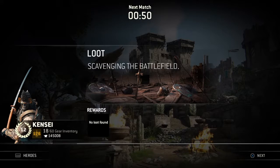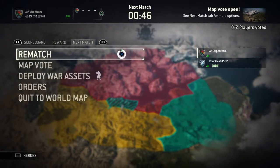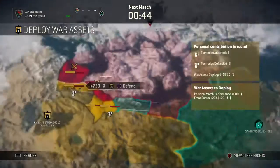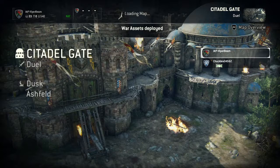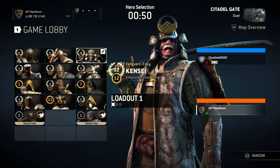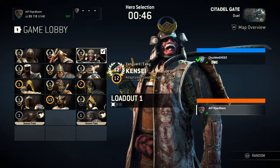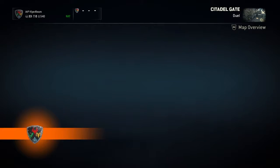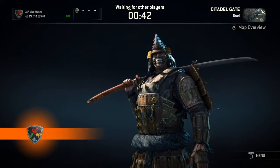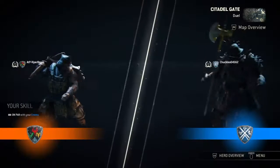Mortal Kombat 9 this didn't happen — you got rushed down all day long by Kabal and Cyrax and Shang Tsung. Those characters are so sick. If you're a Mortal Kombat player, how much would you like to see those characters come back? I played Kabal after I saw Rio playing him — that looks sick, I gotta try that. So I dropped Baraka for a bit, played Kabal and had so much fun.